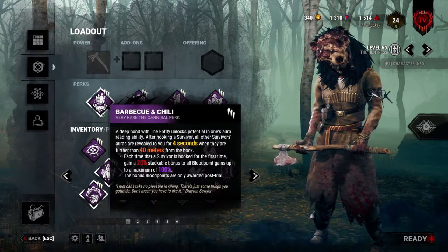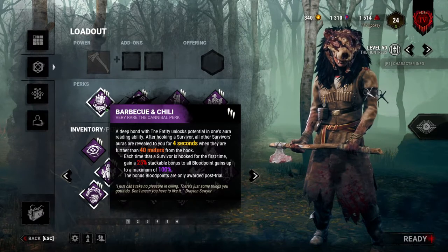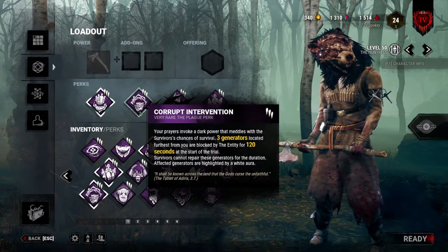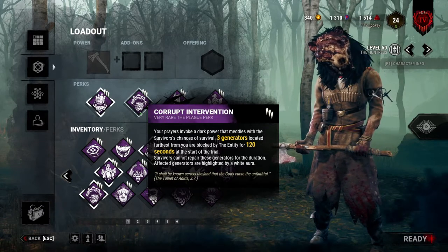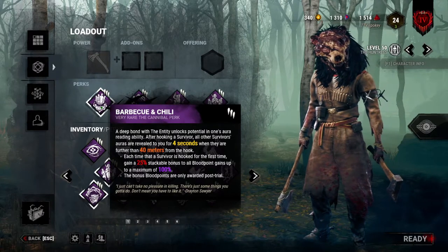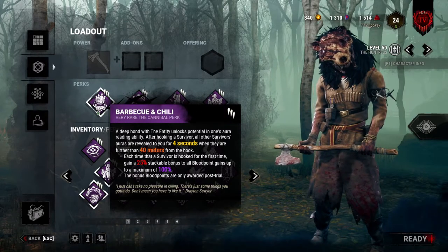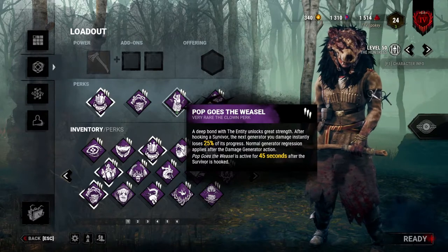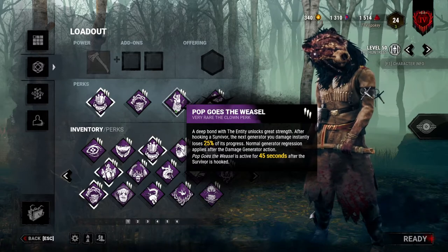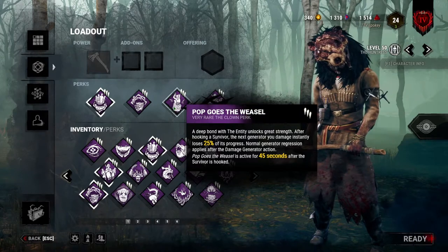To start, we're going to have Barbecue and Chili — that's going to be our information perk. If you're a good Huntress, you're going to be getting hooks frequently in most games, so Barbecue and Chili is amazing for information and for snipes. Corrupt Intervention will slow down the survivors' progress by preventing early gen-rushing. Now, Pop Goes the Weasel goes hand-in-hand with Barbecue very well. When I hook a survivor and see other survivors on a gen on the other side of the map, I can immediately walk towards that gen, scare them off with a cross-map throw, and if I get there and the gen is not completed yet, I can easily kick it and remove 25% of its progress, which is huge for regression.